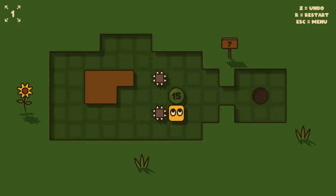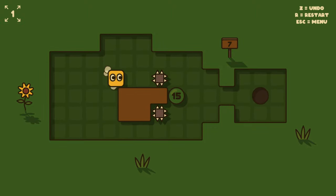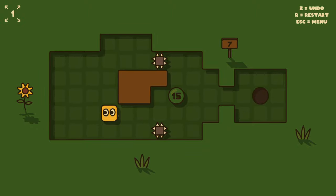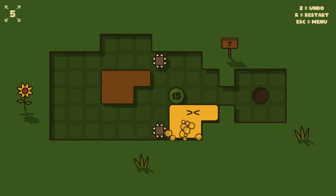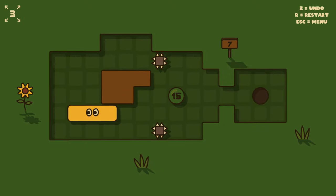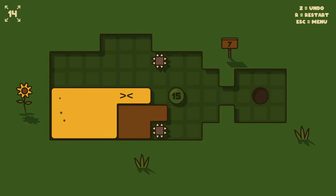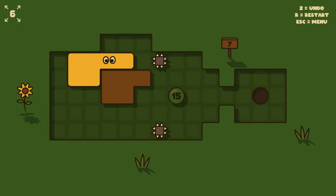There's no way, with the geometry that we have, there's no way I can get this brown thing behind these spiky things, right? I can't even get it past the 15 right now. This is no good. Oh my god. I need to think about what final shape I would actually like to be in.